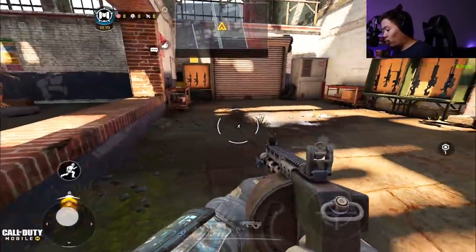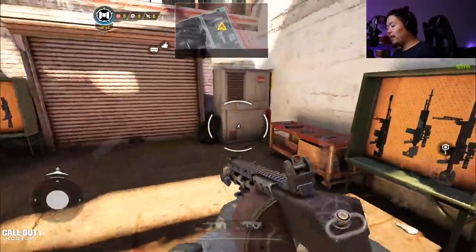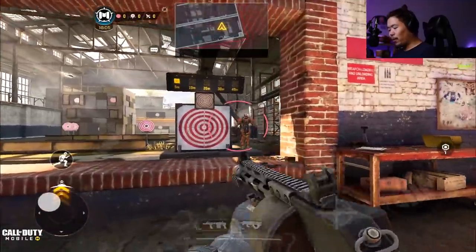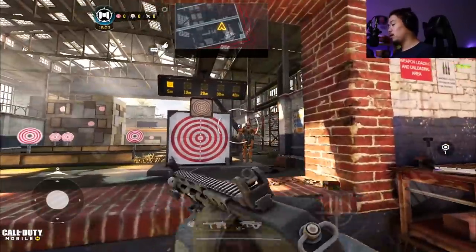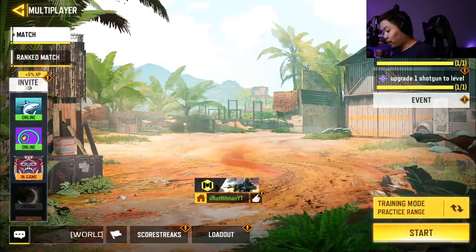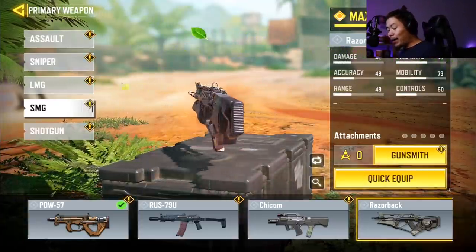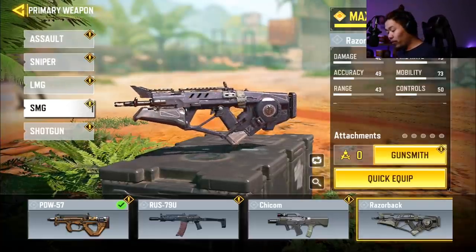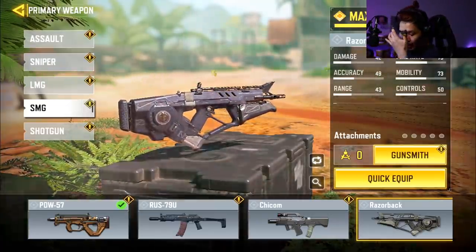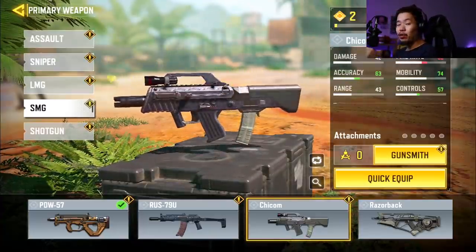The Striker is god-awful — that's one of the guns that will not even be close to broken next season unless they buff the damage. If they buff it to like 13 or 15 per bullet then you have a chance to one-tap and kill multiple people. Now for the PDW — it's going to be god-awful compared to other SMGs. The Razorback, which is a comparable gun, has way better damage at 30 close range, very similar recoil, and you can actually upgrade the mag — better damage and better time to kill.